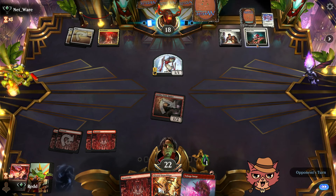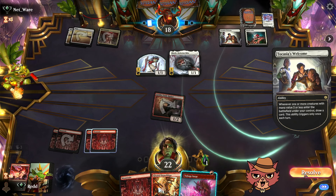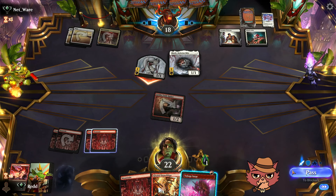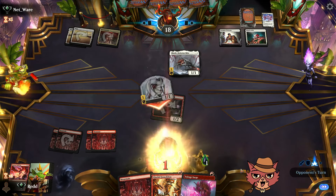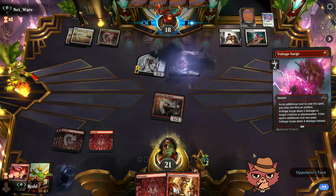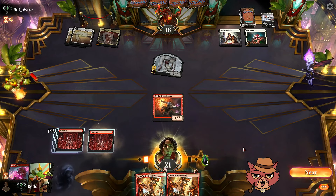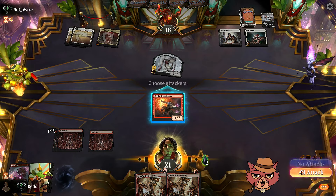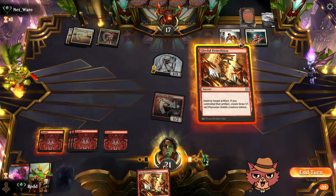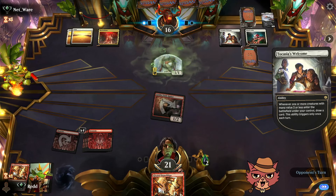Squelf can actually get picked up by Gleeful Demolition, but I think there'll be a better artifact to pick up later. We use Voltage Surge on the Squelf instead. We drew Gleeful Demolition off the top — not land, which is something. The opponent is generating mites every turn, which is sorcery speed clunky for us. They're drawing extra off the Welcome. The opponent had so much time to set up over there.